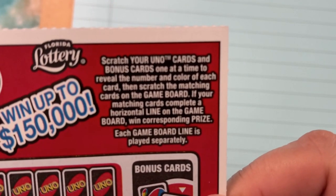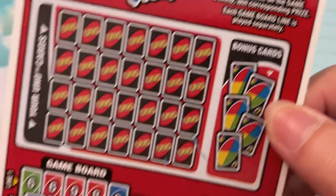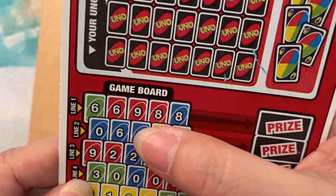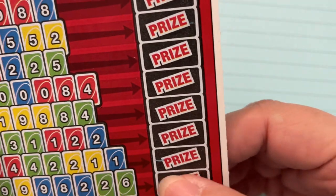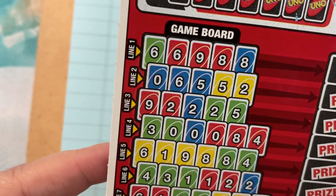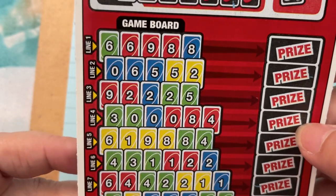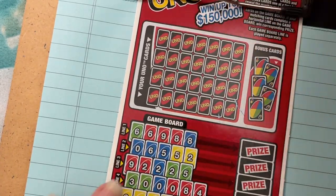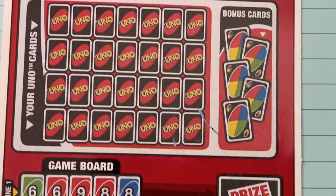We have to scratch off our cards, and we have some bonus cards on the side. We have to match them to the game board by number and color. And if we complete a row or a line, we get the prize that matches that line. So we have eight lines to play. It's a three dollar ticket, so I just bought it for fun.